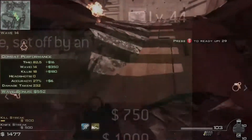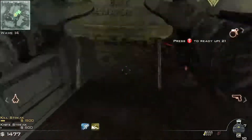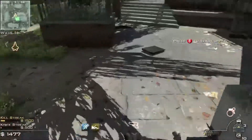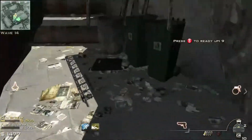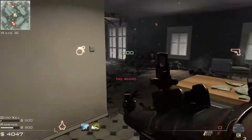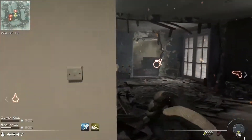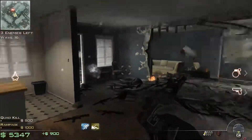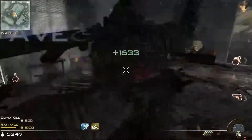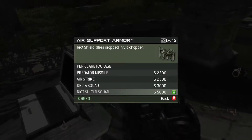The next worst thing is the claymores — and yeah, I know it's kind of surprising. Claymores can be really OP when you have two players and 20 claymores, but in solo you can only have 10, which takes out 10 enemies. You don't want to be near them when they go off because they can hurt you. In higher rounds they cost 2,000 dollars, only kill 10 enemies, and don't even take out the buffed super guys anymore — they just do damage.